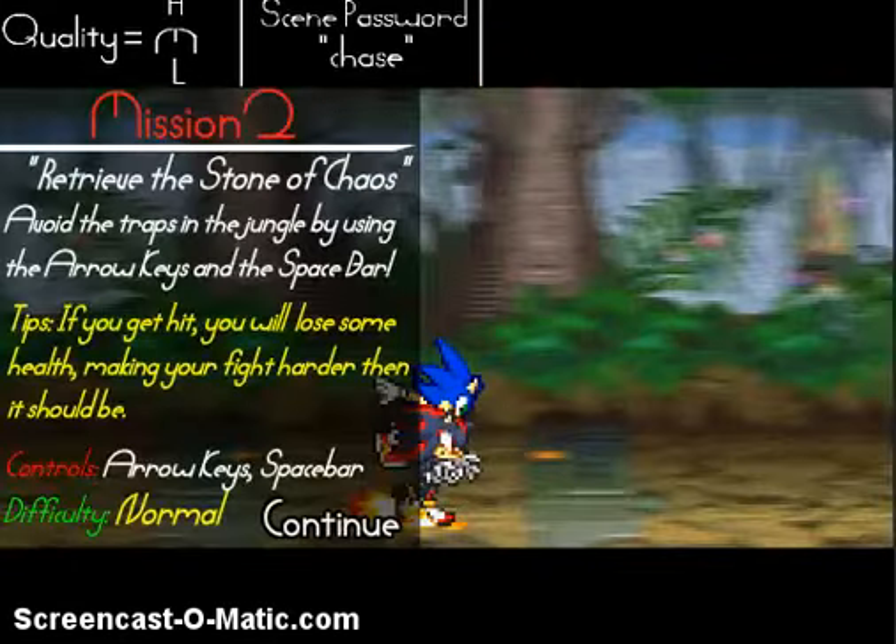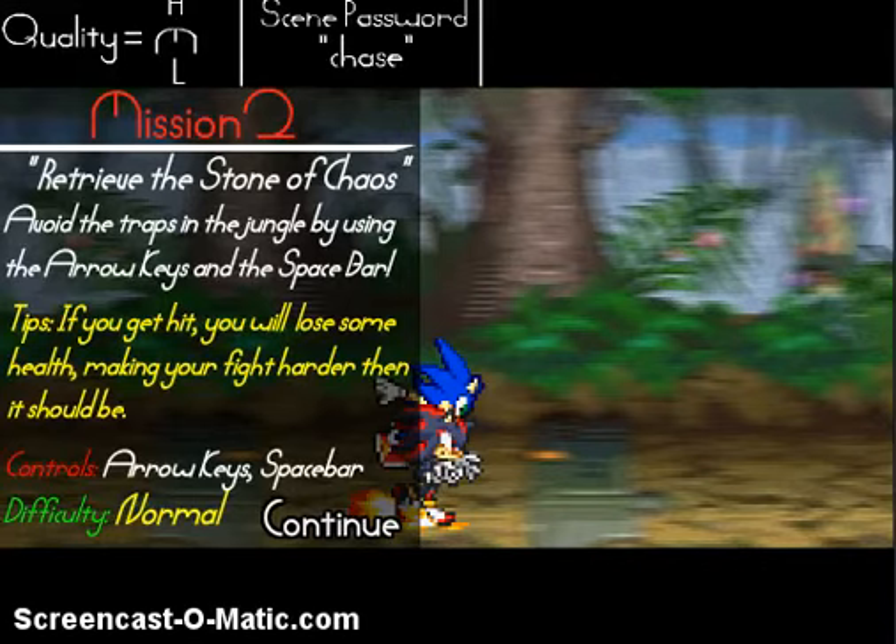Now we finally get to play. We have to achieve the Stone of Chaos. Avoid the traps in the jungle by using the arrow keys and spacebar. Tips: if you get hit, you'll lose some health, making your fight harder than it should be. Controls: arrow keys, spacebar. Difficulty: Normal.